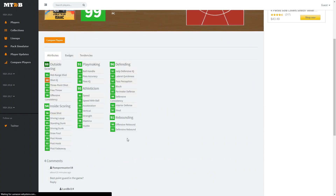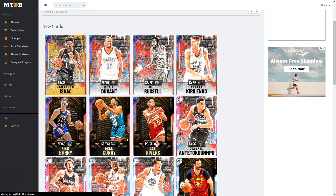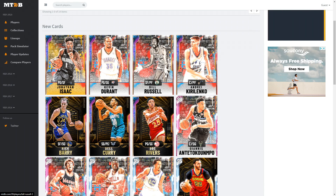I think these cards are going to stay high in price. It might be another one of those things where all of these opals go for a bit of coin, or it's just Kevin Durant that goes for a ton of MT. Bill Russell and Andre Kirilenko won't be too bad in price, because people want to get that Jonathan Isaac and they're going to have to get that KD to do it.